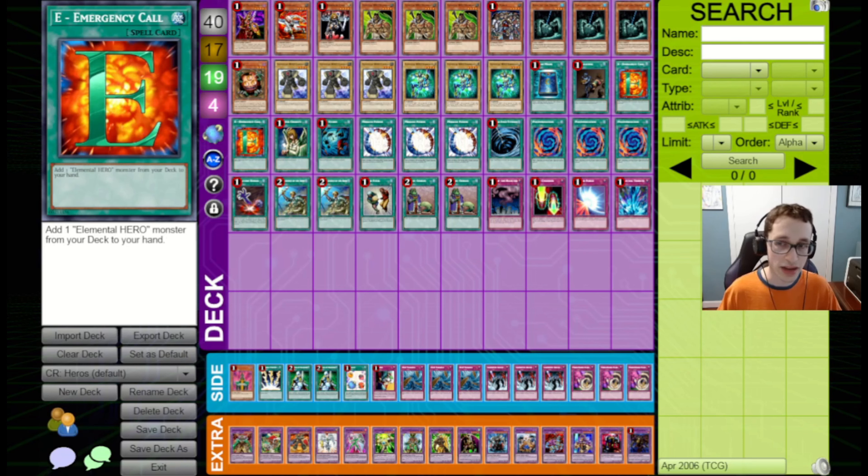We could go for a Fusion Summon right now, and I think that is ultimately what I'll do. But first I'm going to go for this Rota here, grab a DD Warrior Lady, try and bait out maybe a TT or something. I figure if it's like a Treeborn Frog or a Sangan, they will flip TT on this and blow up the board, and then we have the way open for a Wild Heart Fusion — but they didn't go for TT, so I feel like they probably don't have it.